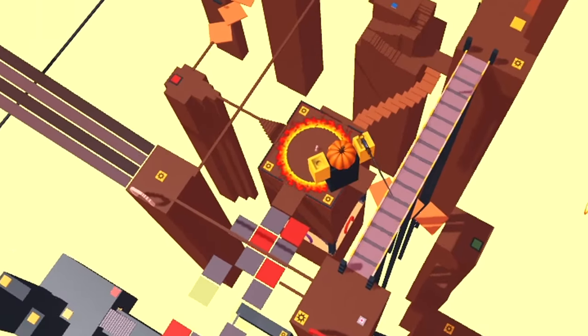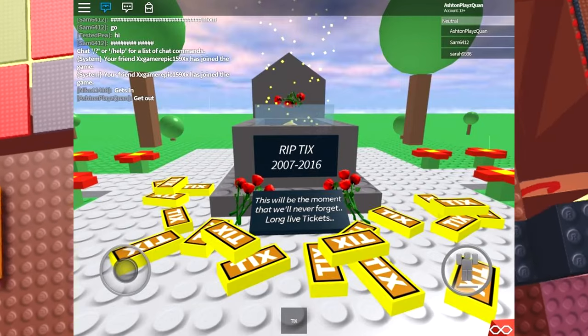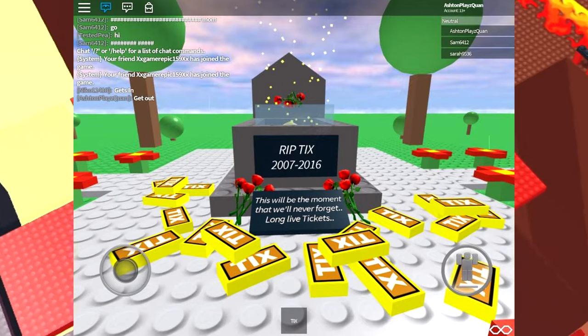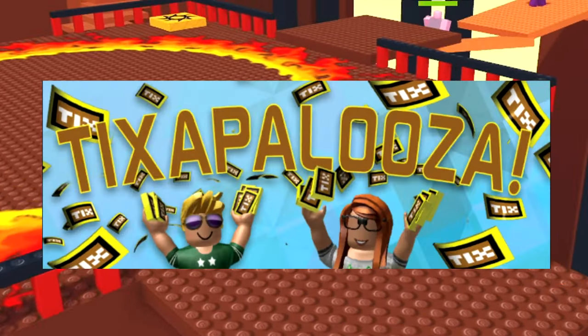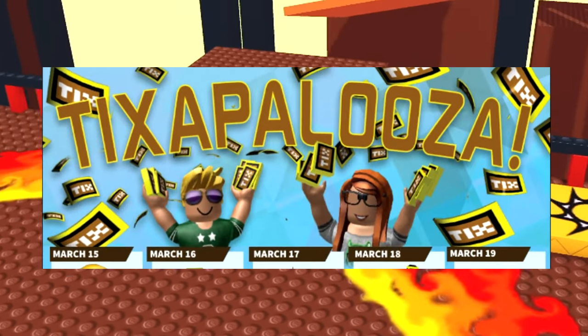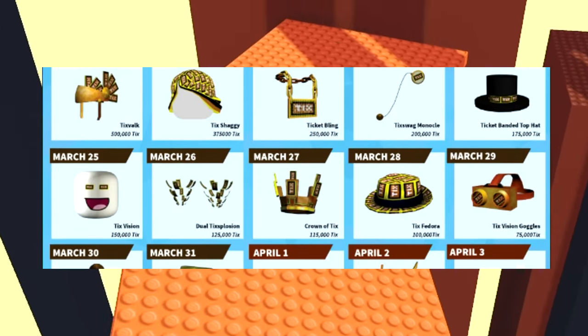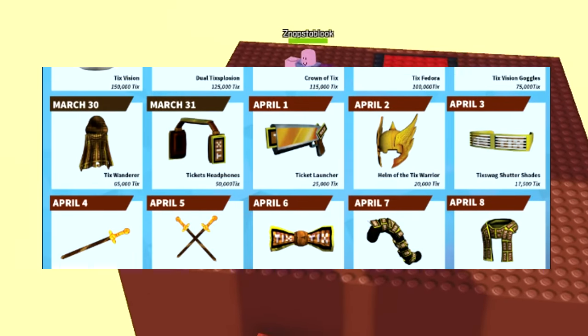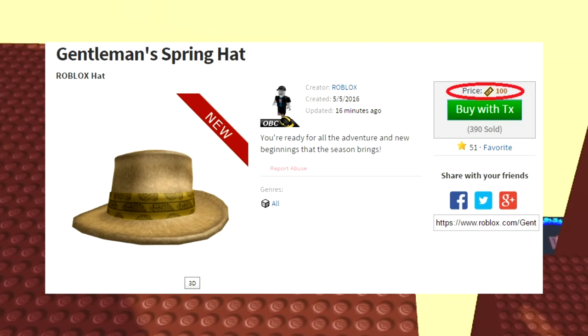On April 14th, 2016, Tix was completely deleted and any current Tix users had would be erased from their inventory unless converted into Robux. This caused a huge uproar in the Roblox community against the admins. The announcement for their removal was made one month before, during which Roblox hosted the Tixpalooza event, featuring ticket-related items on sale and a brand new Tix hat released each day of March 2016.